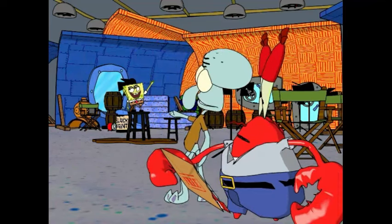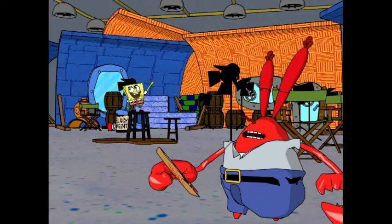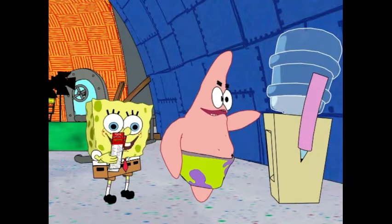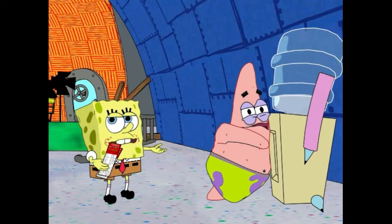Being the kind and generous neighbor that he is — in a strange act of kindness for the character — Squidward suggests Mr. Krabs give the tickets to SpongeBob for being Employee of the Year. Mr. Krabs does exactly that, and SpongeBob decides to give his other ticket to Patrick. Now they're ready to set off on a grand adventure, but there's only one problem: they have no idea how to get there.